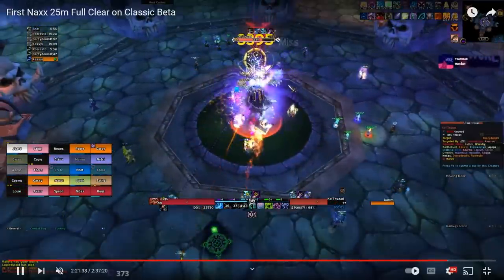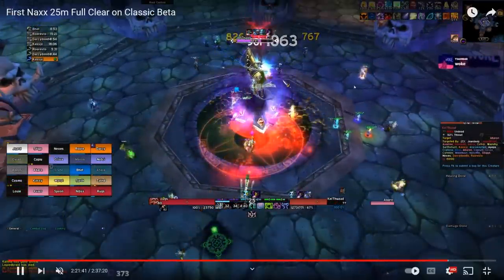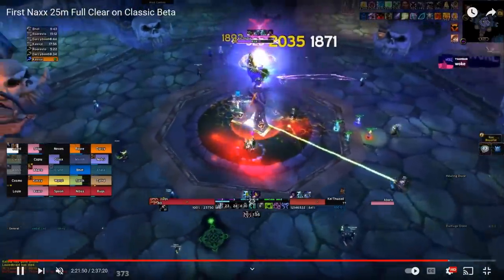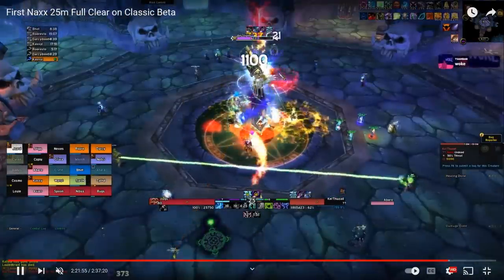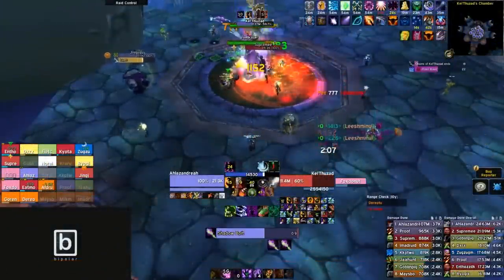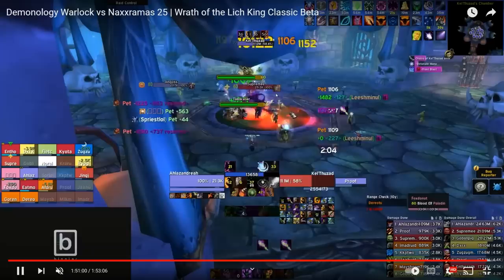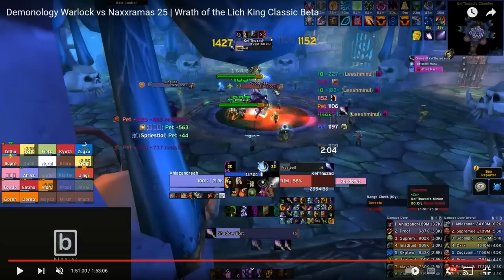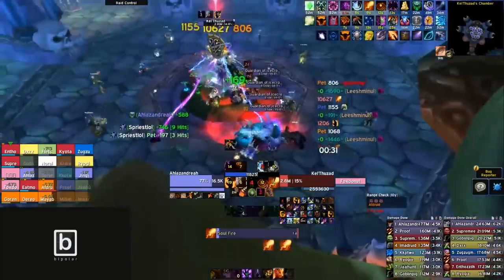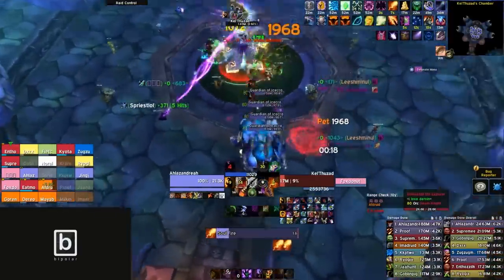On the actual Kel'Thuzad boss, make sure all of your melee and your entire group are spread out, because ice tombs hit everybody within range — if melee are stacked too closely you can wipe. When the boss does his mind control, prioritize hard CC on your melee; without something like a cyclone, your melee will cleave down everyone who gets MC'd. Have your tank pick up the adds when they spawn, use Bloodlust or Heroism when the adds spawn, bring down the boss, and collect your loot.